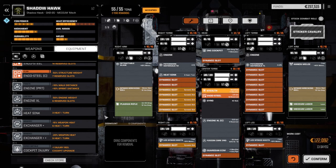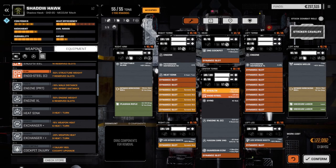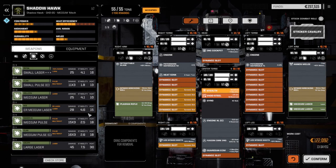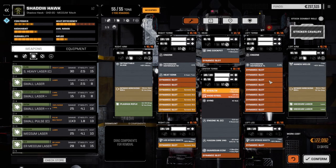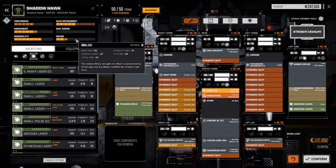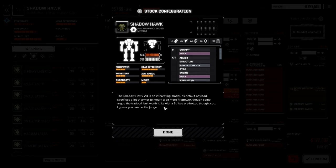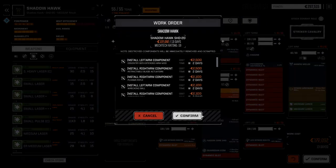That looks pretty good — definitely a great upgrade from the Spider, and it's going to support the Fire Starter. Base melee damage 55, chassis quirk minus 27 — total damage 43. I guess because of the size of the chassis, it doesn't have any quirks, it's just a regular chassis, probably the weight. Let's confirm this — 122,000. We made some good money this month.